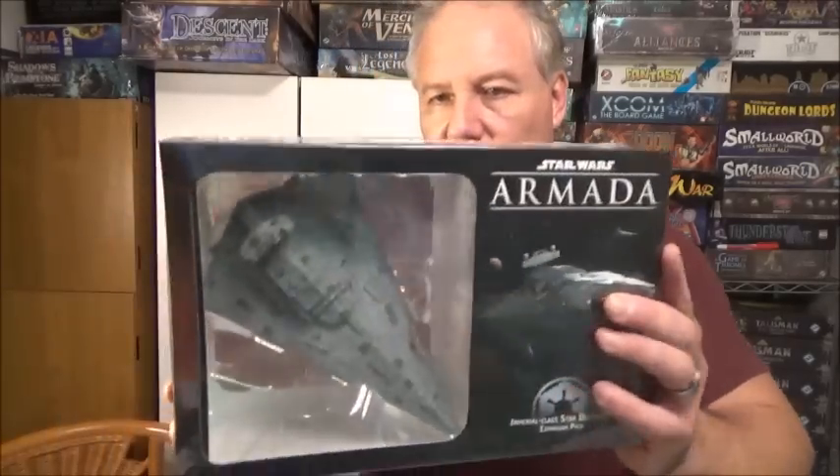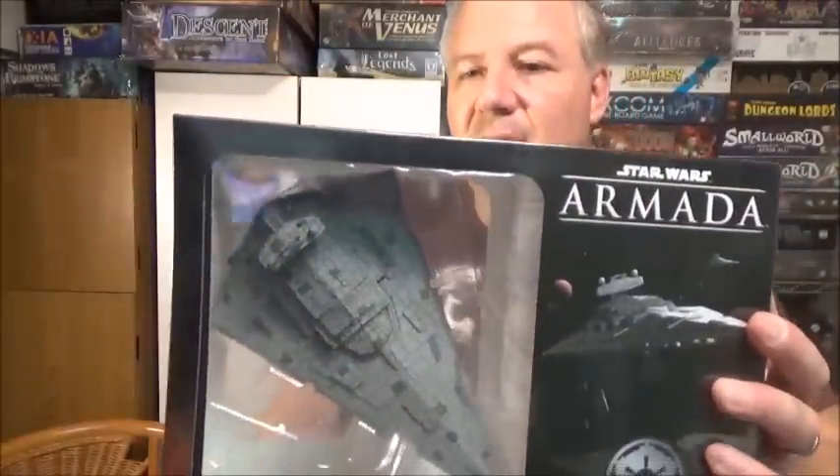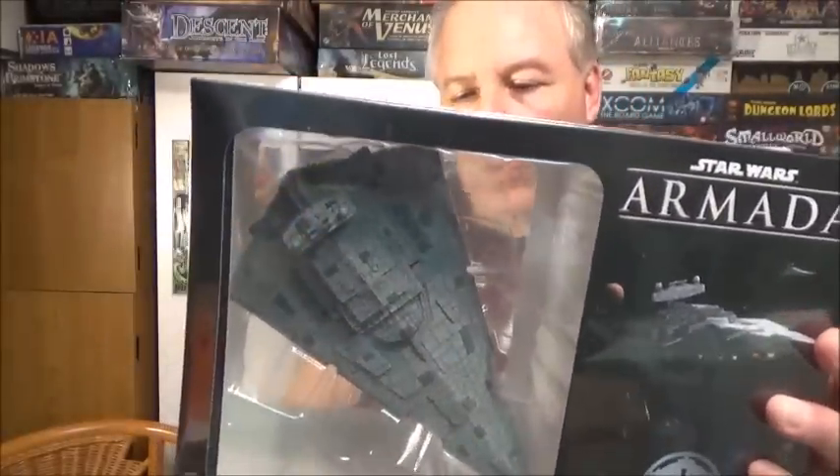I also got the Imperial class Star Destroyer, and this thing is pretty big — my hand is that big, and she's a big girl — so it ought to be fun to see how this thing balances or unbalances the game. And of course I got the Rogues and Villains, which tonight we will be painting. I'll paint these guys up and show you how to paint them.